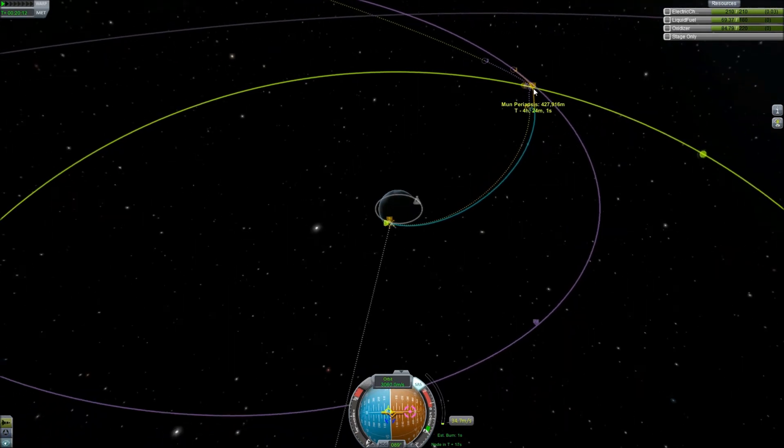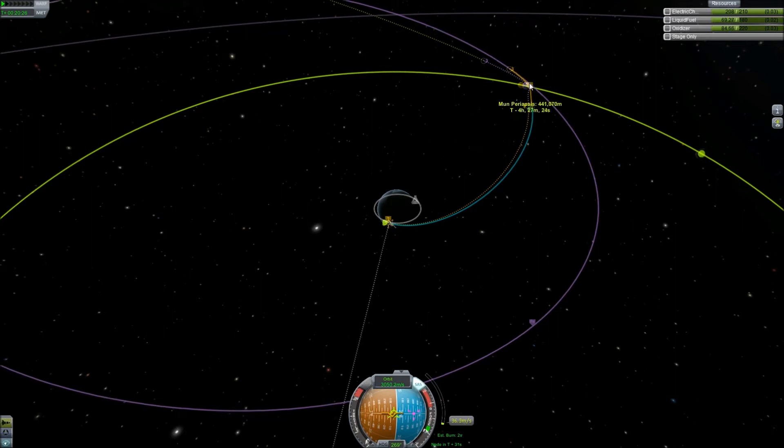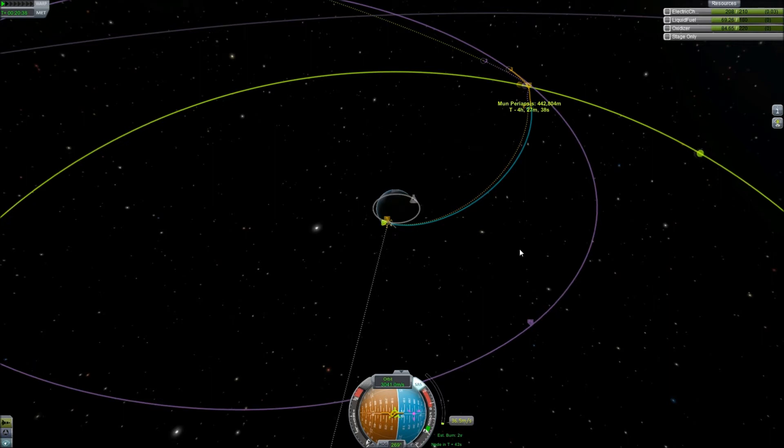How close do we get to the moon? Oh, man. We need to burn back a little bit here. Let's burn retrograde, just a tiny, tiny bit. Let's see if we can't bring this moon encounter a little closer, maybe. Can I just click on that and see? Okay, there we go. We'll wait until we get a little closer and see what happens.